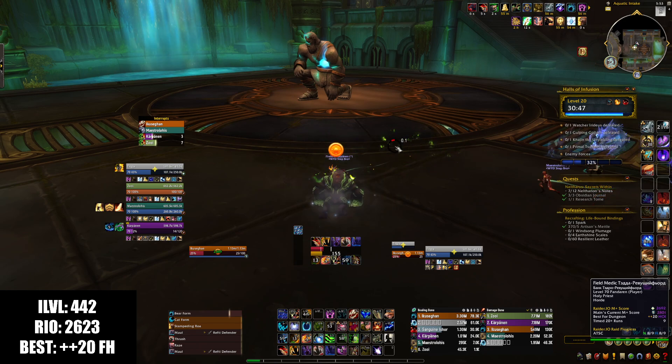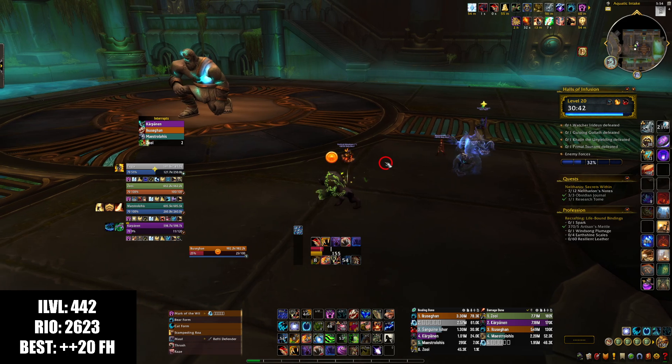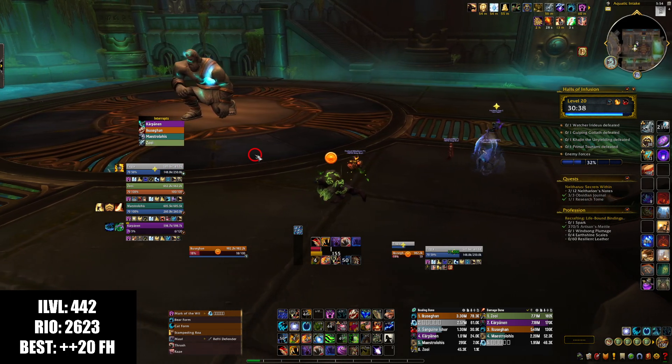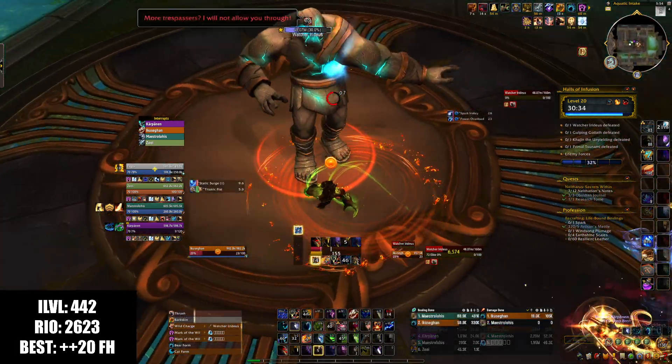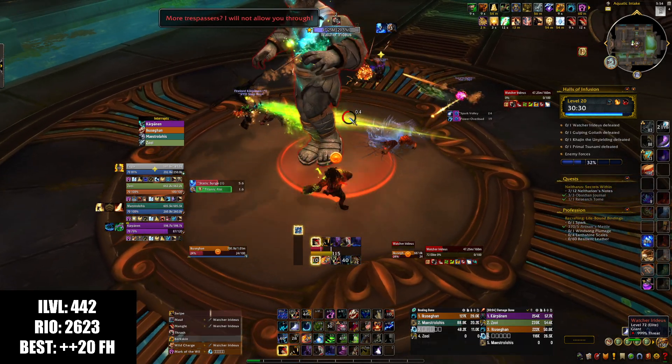We're going to wait for healer mana because this is really intensive on the healer. I told them Bloodlust P2, now we're just waiting on healer mana. Once the healer mana is full, we're going to go in. He says okay, ready — we go. I'm going to trust him, he seems to know what's up. If you didn't see him say 'okay, ready,' that's because I hide my chat, because people sometimes say very nasty things instead of just 'okay, ready.'